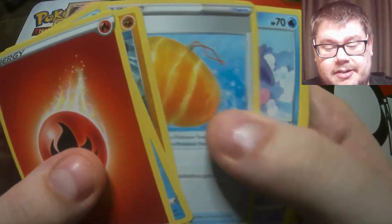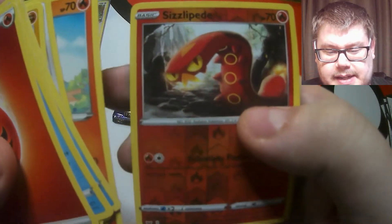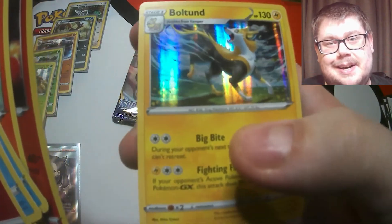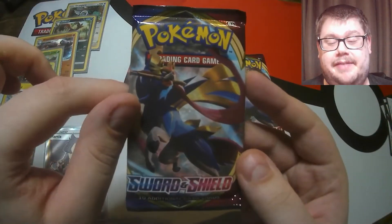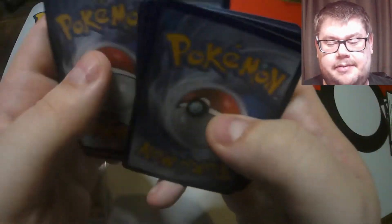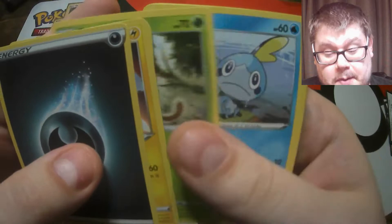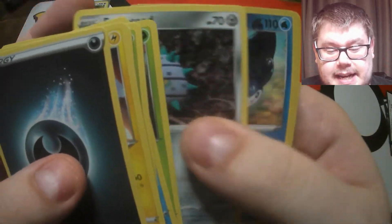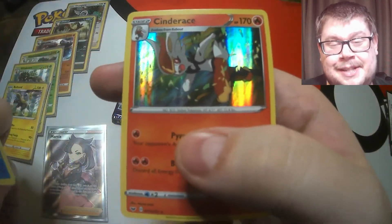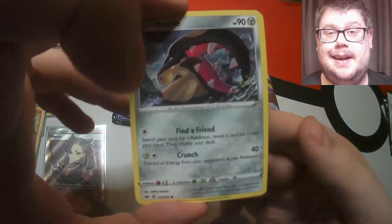Shellder, bring us some luck - we really need an ultra rare in here, otherwise it's going to get really sketchy. There's a Croagunk, Silicobra, Minccino, Vulpix, a Sizzlipede - it's a holographic but not an ultra rare. Three ultra rares and five packs - it's actually getting really tense now, getting down to the wire with five packs left. We really need an ultra rare or better. There's Drizzile, Sobble, Roselia, a reverse Mantine - and a holographic Cinderace! Four packs left.